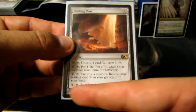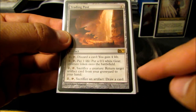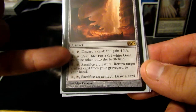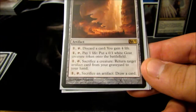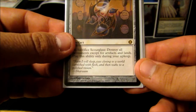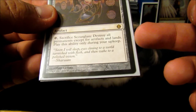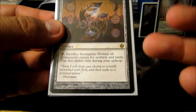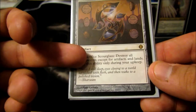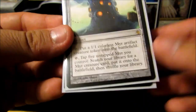Trading Post — I play it predominantly for the last two abilities: sacrifice a creature to return an artifact from my graveyard to my hand, and sacrifice an artifact to draw a card. I don't really use the discard a card to gain four life or pay one life to get a 0/1 goat, unless I need the blocker. Scourglass is just another sweeper on a stick — destroy all permanents except for artifacts and lands. This card actually gets worse when I play Mycosynth Lattice, but I can play around that and have used it to great effect many times.